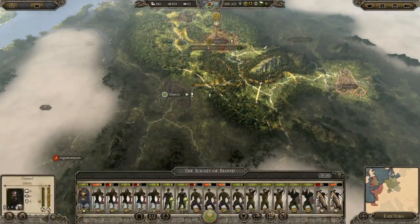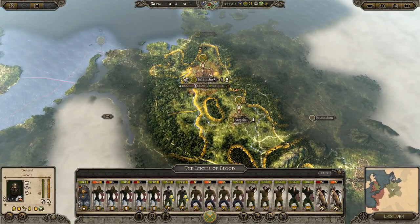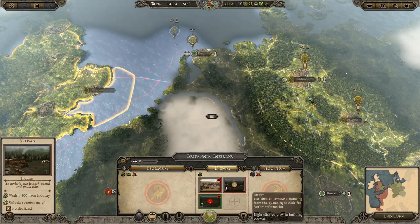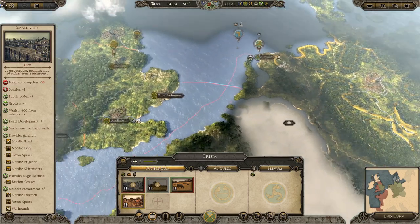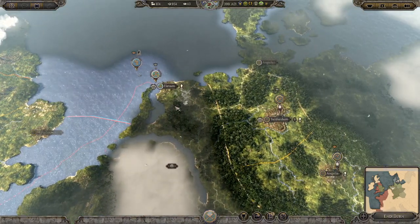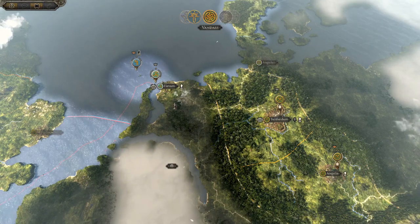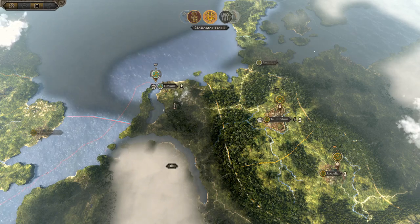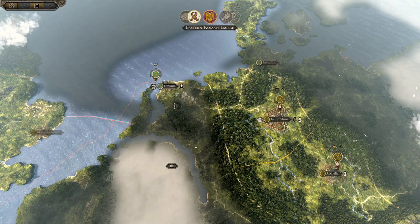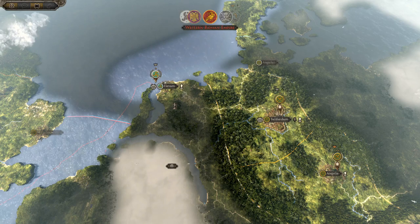Considering moving this army but worried about threatening problems with stability. Should really prioritize rebuilding the economy quicker. Can't build anything new here yet — that's fine, we can live with it. Ending the turn — that should sort out our economy even more with the city now rebuilt and making money. The Jutes are doing something strange. The Huns are going to be a big problem when they eventually arrive — trying to get very strong before Attila does anything.